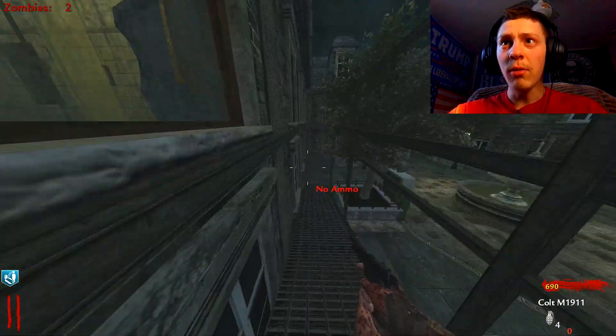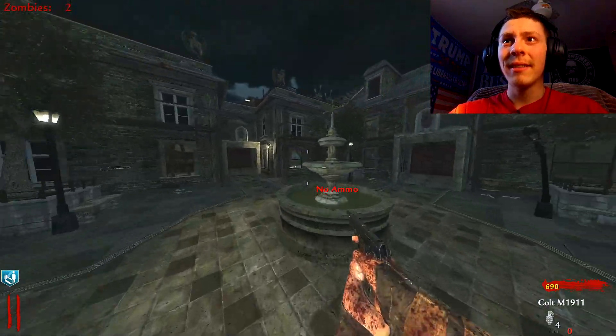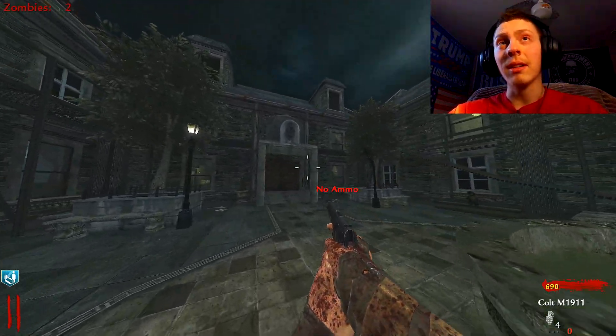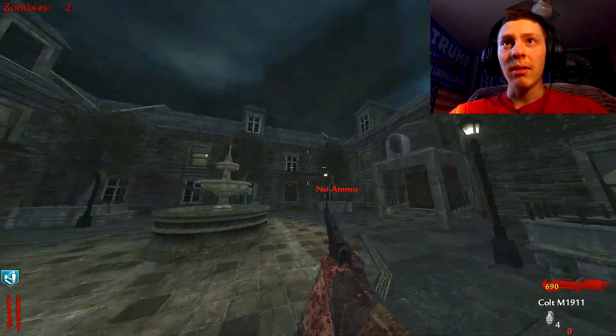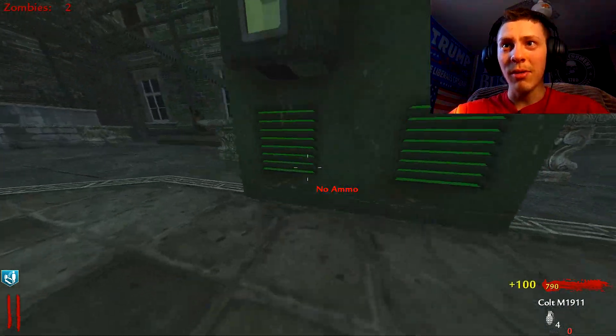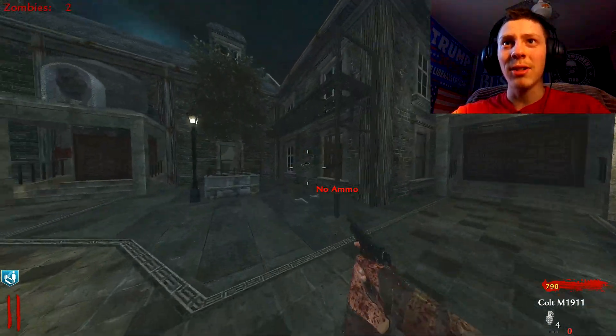Finally we're outside! It's in the middle of this gigantic - it's a hotel, but it kind of looks like an asylum. And oh, Speed Cola is right here! How did I not see that? I was right next to it.